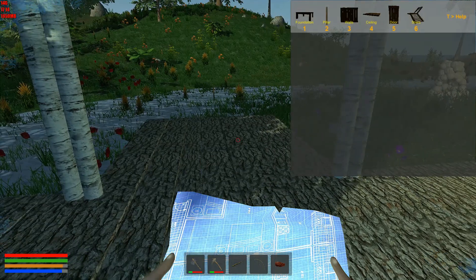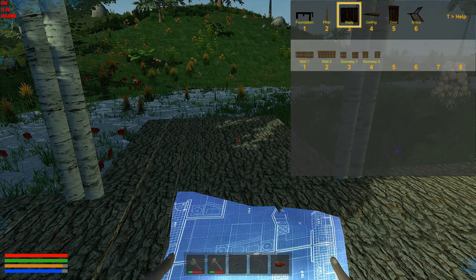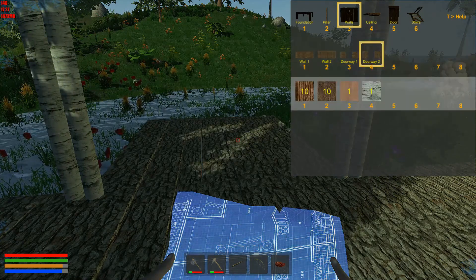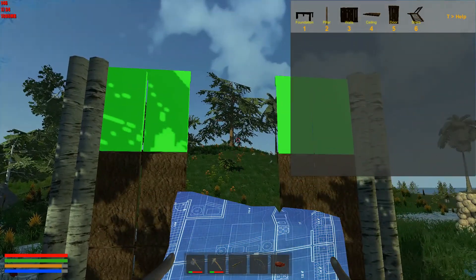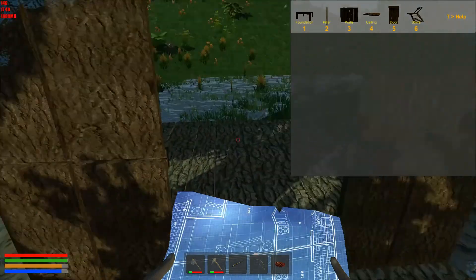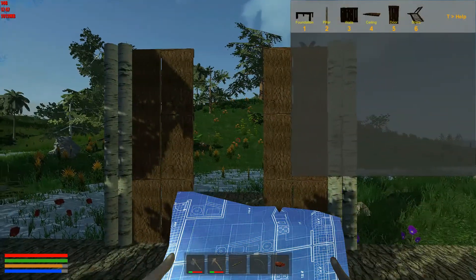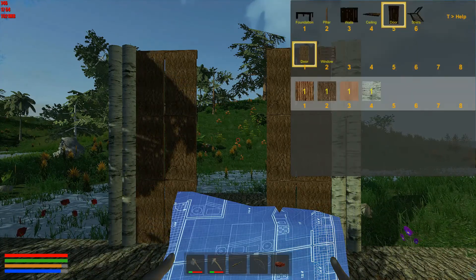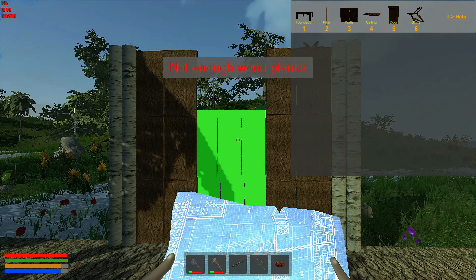Hmm. Excuse me. I don't get that. How the heck is... oh, I see — and then the door goes in between it. Okay. Five, one — I believe that was two. Oh, there we go. Not enough wood planks.